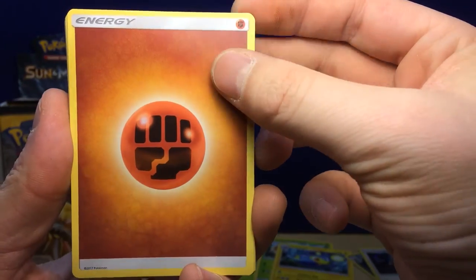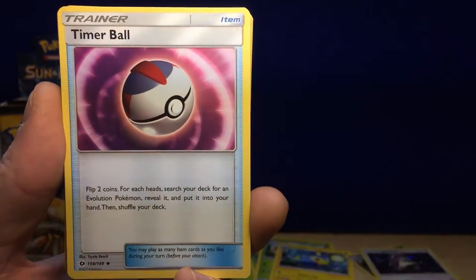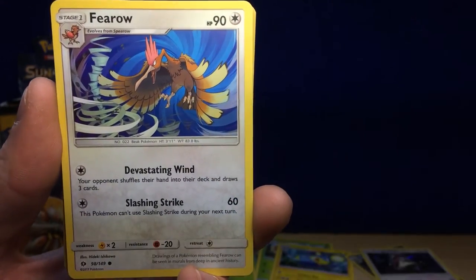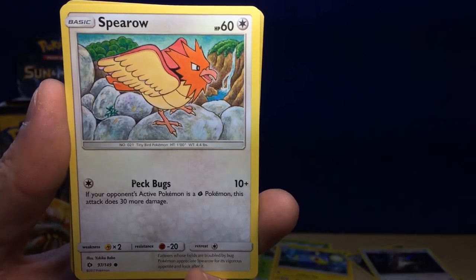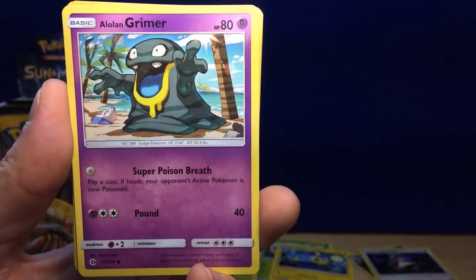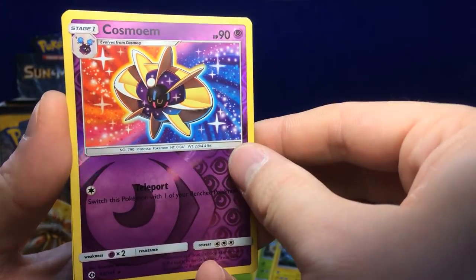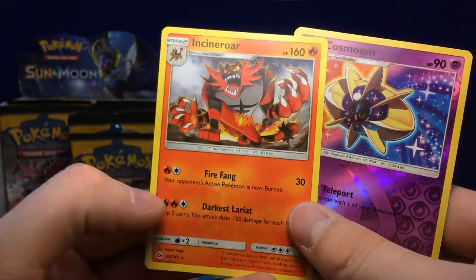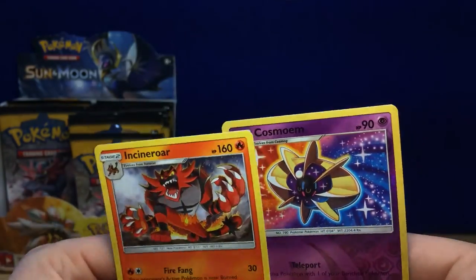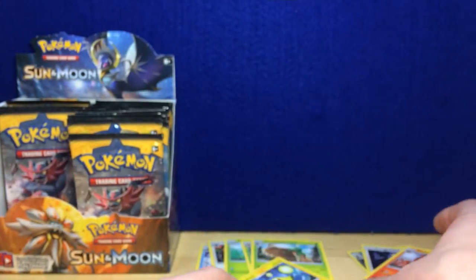Pack 9: Fighting Energy, Poliwrath, Bryone, Timer Ball, Ferroseed, Grubbin, Spearow, Alolan Grimer, Ralts, Cosmoem — reverse holo, oh Incineroar! Alright! That said, I feel like this is the worst third of a box ever.